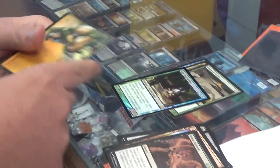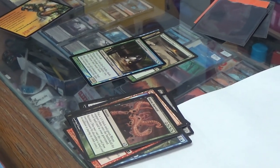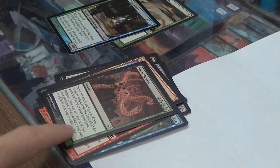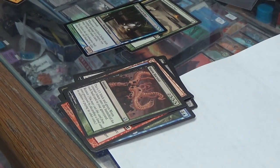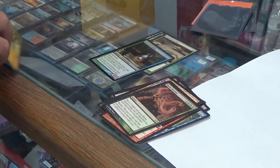So my first pack of Modern Masters — I don't even remember what the rare was, some white... I think it was like the giant that tutors for, like a bad Stoneforge Mystic. So that was my rare and I didn't want it. Worm Harvest was an uncommon; I picked that my first pack. Second pack, someone took the rare, and Worm Harvest was in it. So I'm like, okay, I'm going dredge. And I went dredge for my one and only Modern Masters draft. It was great.